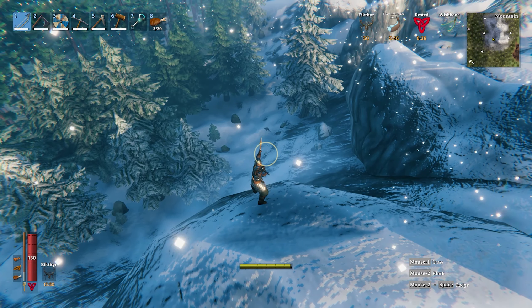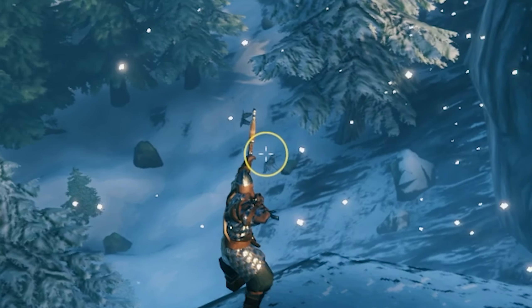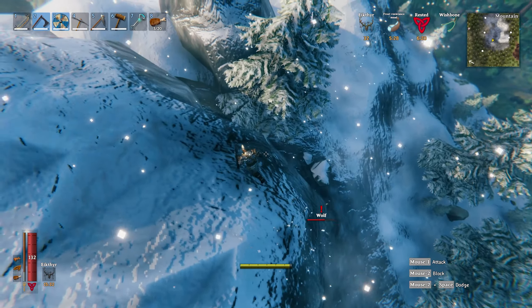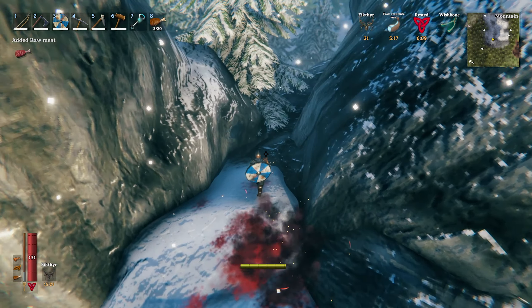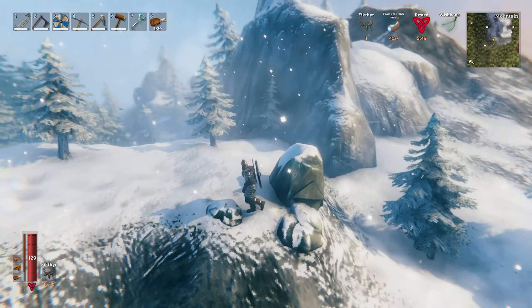Oh, there's a wolf right there. Let's see if I can get him. Are you serious - he moved at the last second. That didn't kill him. Let's get him - meet him down here in this little ravine. Fucking almost one-shot. There's not much here - no drakes or anything. I remember I fought a couple of drakes up here last time, there's nothing now. Weird, figured they would have respawned. Let's see what other mountain biomes there are on this island.